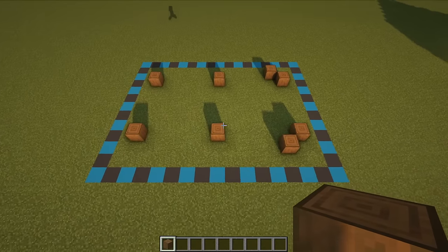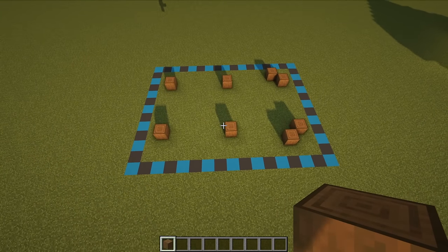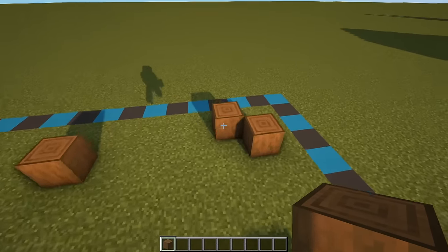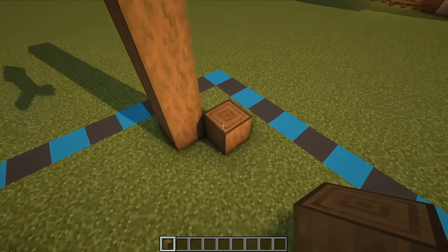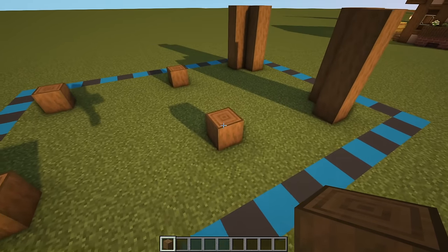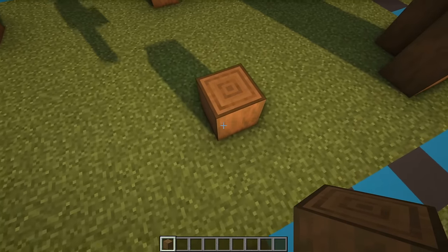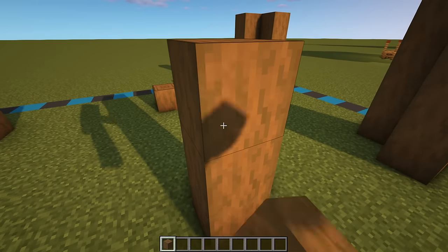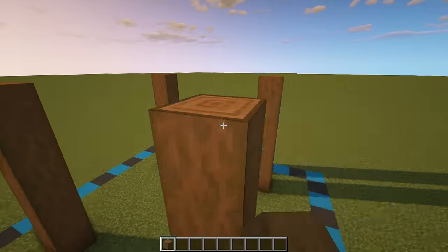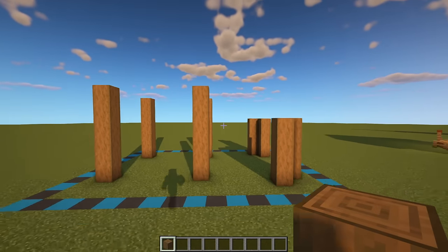So that's two five-block gaps and then we'll have one coming outwards like this. If we're facing the front of the build we should have something looking like this, and on these four pillars we can bring each of them up by three more for a total of four. The other four pillars can be brought up by a total of six, so that's five more on top of the ones we've just placed. You should be left with something that looks like this.